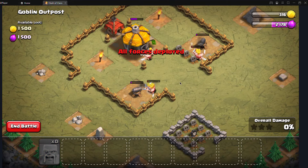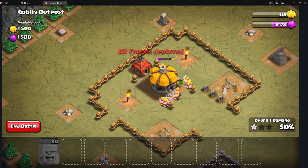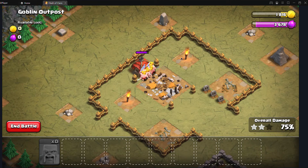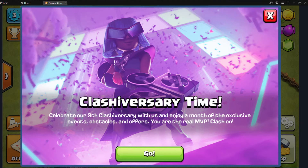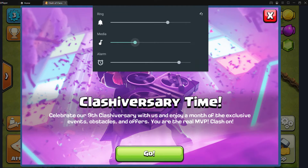Bombard the cannons with barbarians and destroy the goblin hall — I call it the goblin hall because we have the Town Hall and they have the goblin hall. These barbarians, shred them apart! They're a little tanky. I don't like the sound too much, it's so loud you will not hear me — wait, wait, wait.